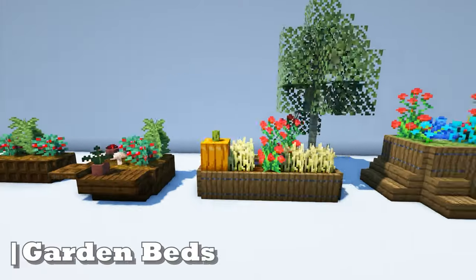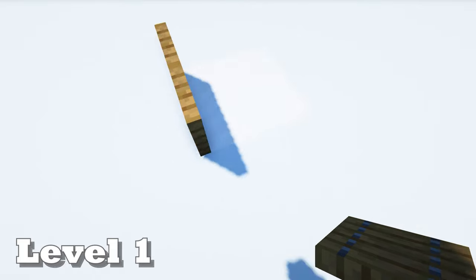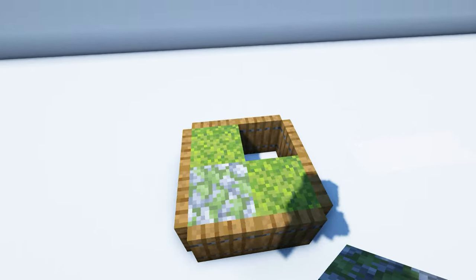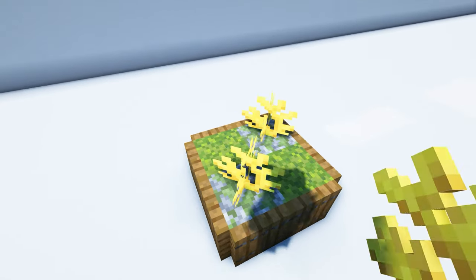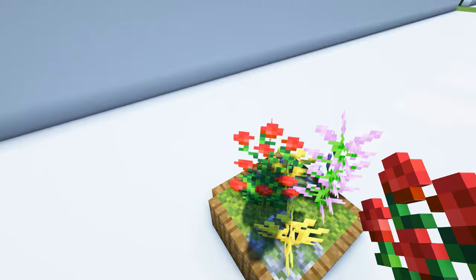Now we're going to move on to our garden beds. Start by taking eight spruce trapdoors and place them around a 2x2 area. Take two moss blocks and place them in these corners, then place two mossy cobblestone slabs in the remaining corners. Waterlog the slabs and place a piece of horn coral on top of each. Then put a lilac up front and a rose bush in the back.